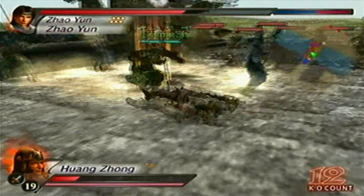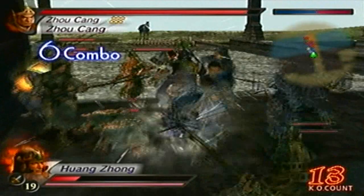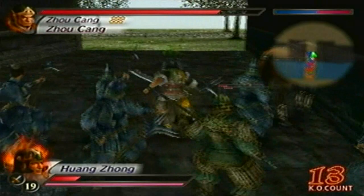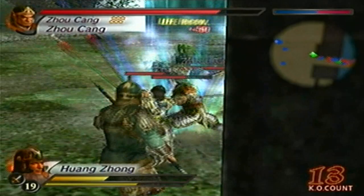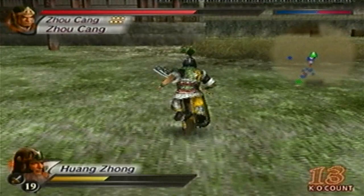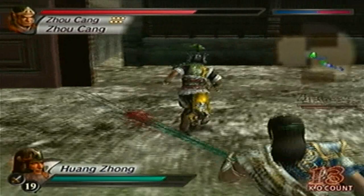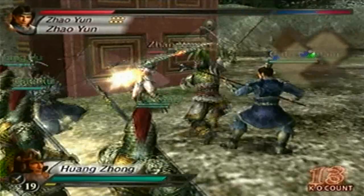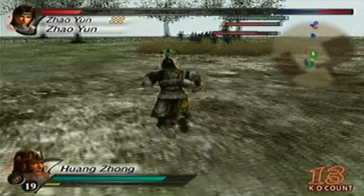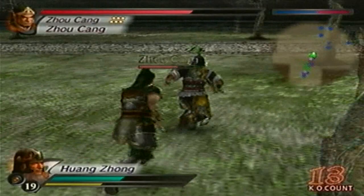Here comes the hard part — defeating the enemy generals without any items equipped. That did not go as planned. Now I have to bail. That was not supposed to happen. My idea sounded kind of great, but the execution turned out very badly. Now I'm having both Zhou Song and Zhao Yun chasing me across the map. I'll set them to defense for now because I don't want them to steal my KO. How the hell did Zhou Song get back on his horse so quickly?